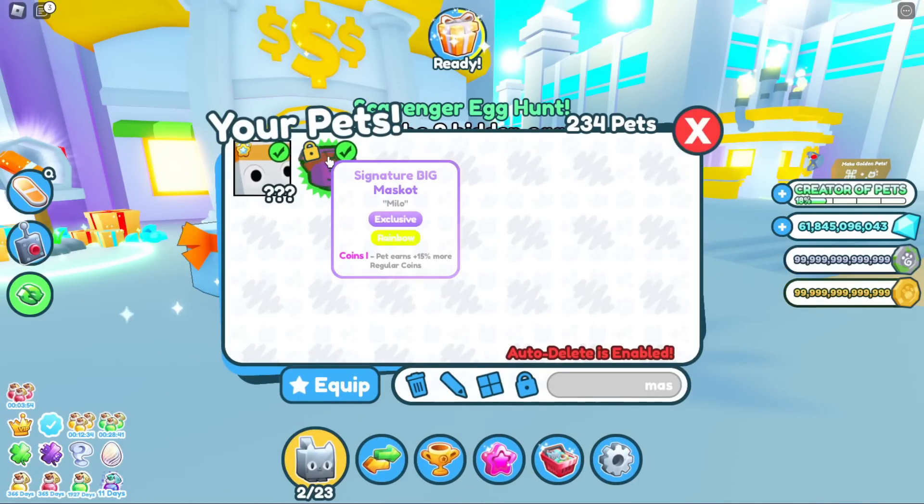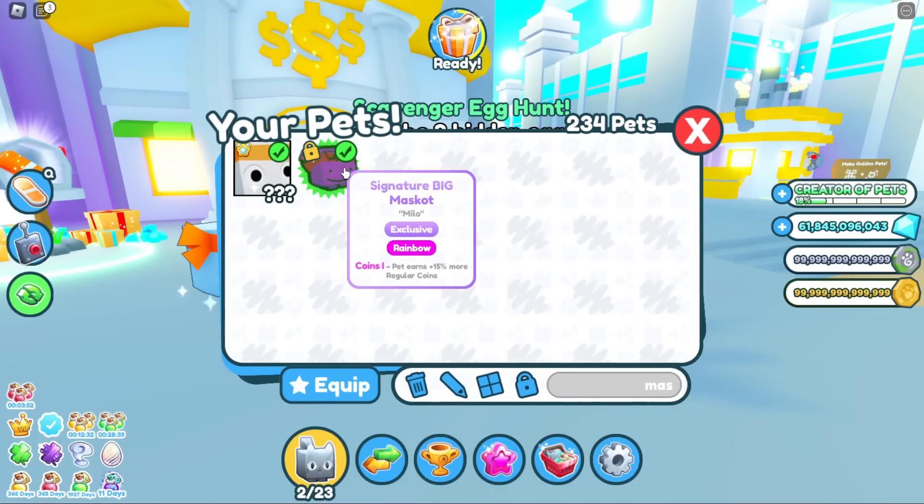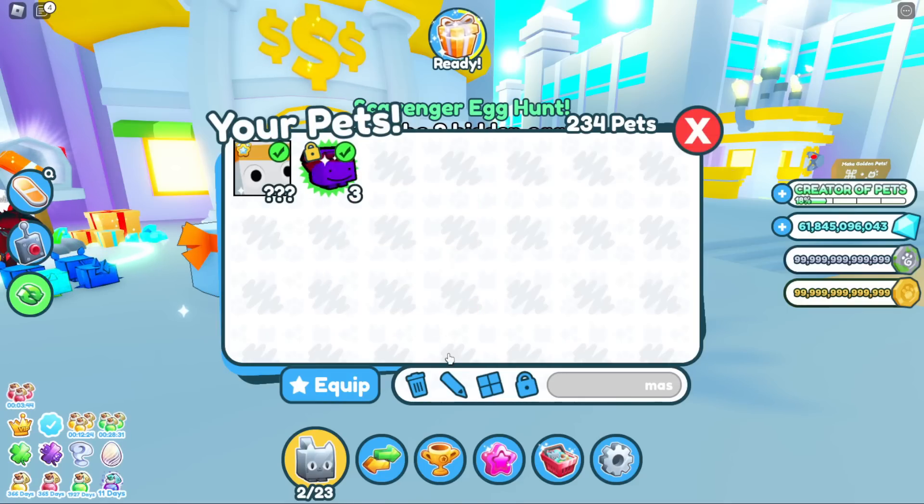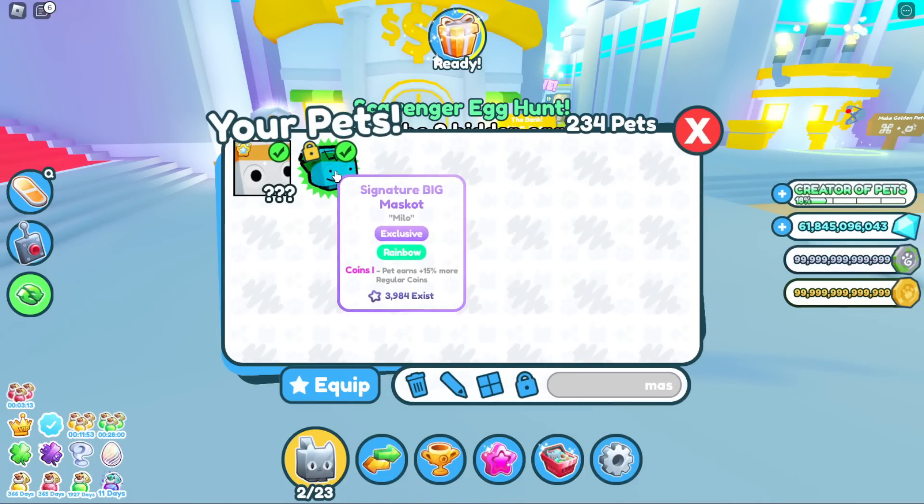By the way, we kind of also got this guy right here. It's pretty rare — look at this. It doesn't show how many exist... oh, there we go: 3,984 exist. That's the pet when Preston joins your game.